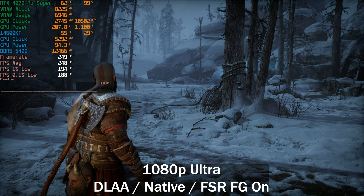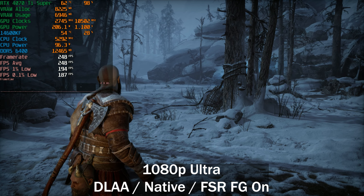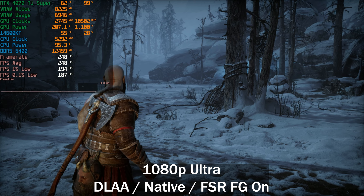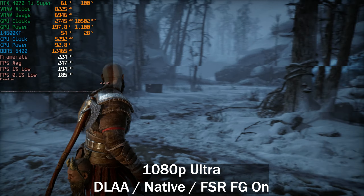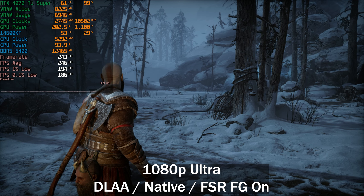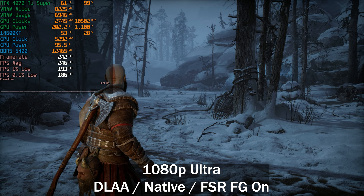Moving over to FSR frame generation with the exact same settings, we're getting around 250 frames per second — a boost of around 80fps — whereas DLSS 3 frame generation does nothing. Usually when DLSS frame generation does nothing it's because the GPU is starting to run out of resources, but for some reason this isn't doing anything even at 1080p.